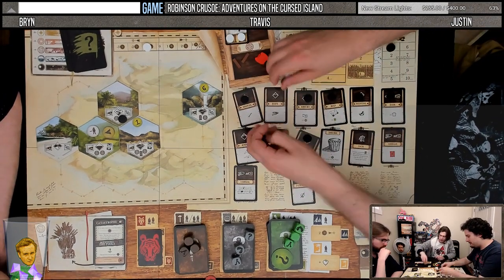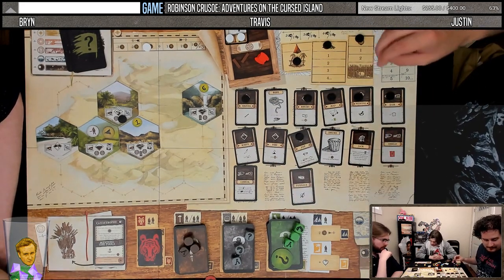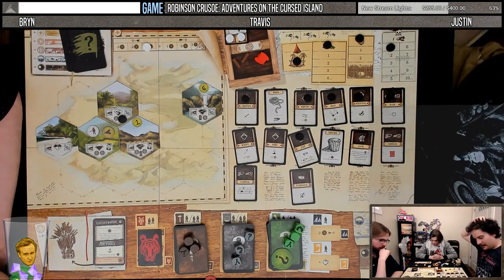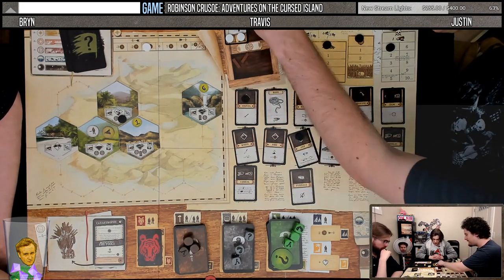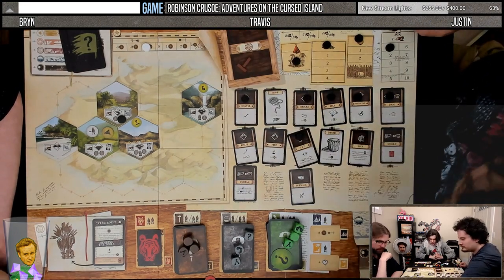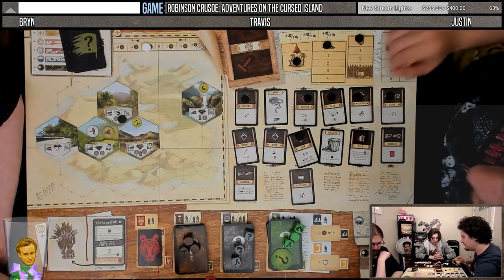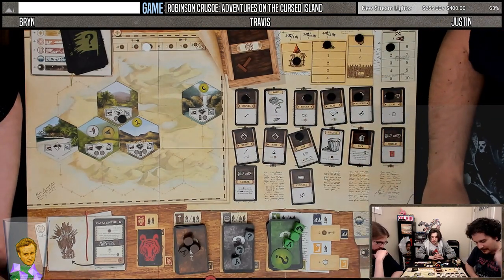I'll build rope. End of the round — night phase. Everyone gets to eat, luckily. Yum yum yum. Evil card: cannibals! We all take two damage.